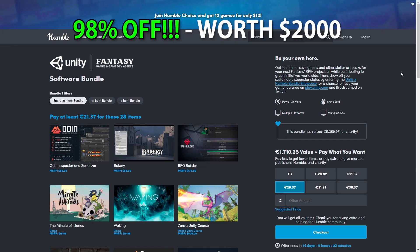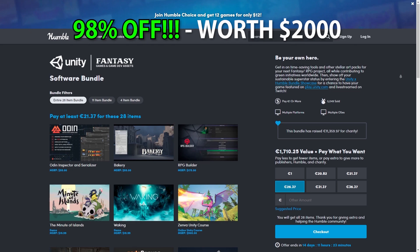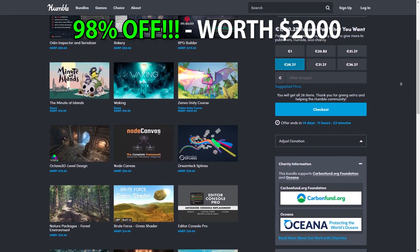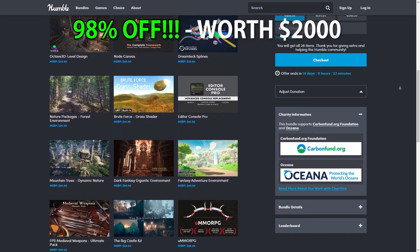Also, another quick mention: there's an awesome official Unity Bundle that just started. It's full of excellent assets at a really deep discount. It's perfect for making RPG games, so I'll be covering that one in more detail in another video, but I just wanted to briefly mention it here.